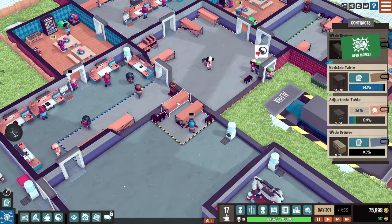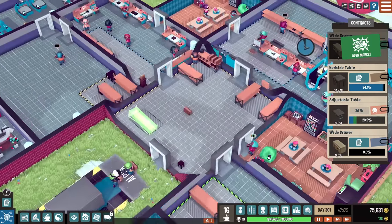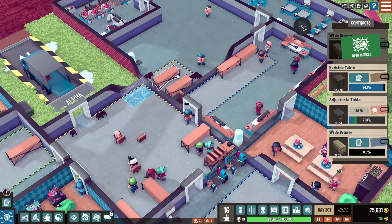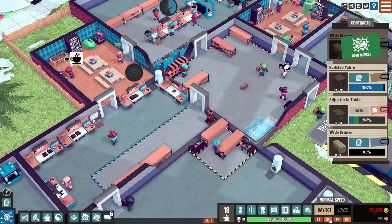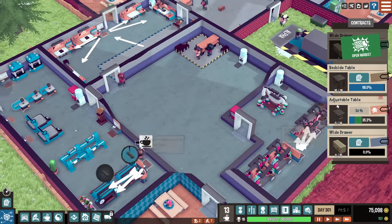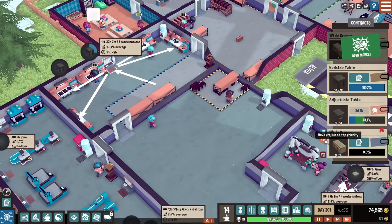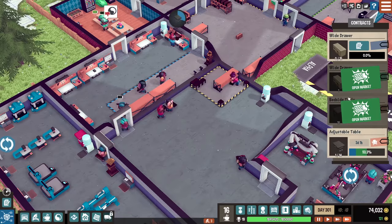Alright, I forgot I had shelving here. Let me move this shelving — let's just move this here, move this one right next to it. Oh, come on, who moved that there? Guess we have to wait until we deliver those. Actually, I probably want to get these wide drawers first. Once these bedside tables get done, we'll pop the wide drawers to the top. Assuming someone finishes those — number 17. Pop that to the top.